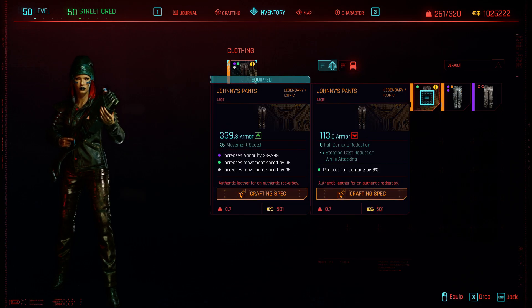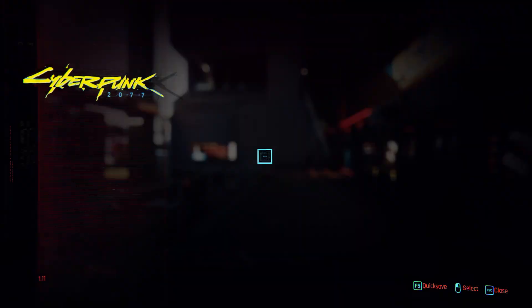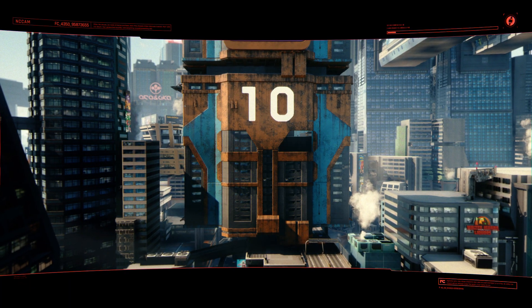This one's only single slot and it has baked-in stamina cost reduction while attacking. But it also has the reduction of fall damage slotted. So there's another one. Let's do another and see if we can get maybe the fall damage or something.